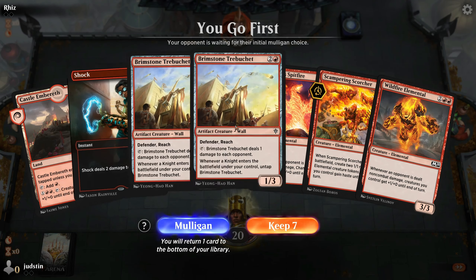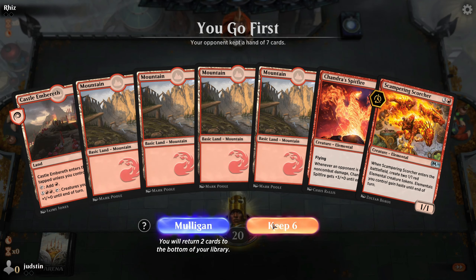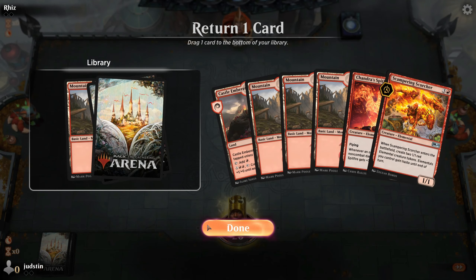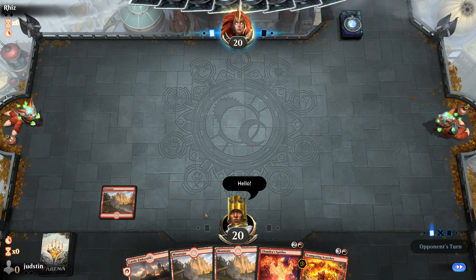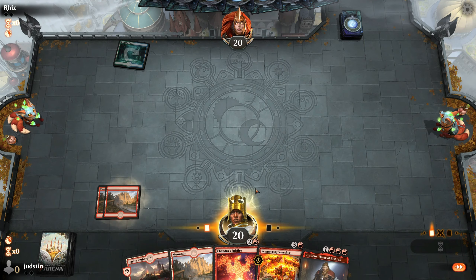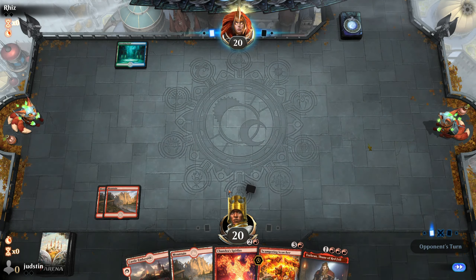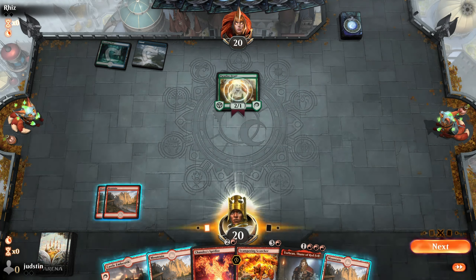We're going to mulligan — we were pretty light on land. Now we're pretty heavy on land so we don't really want to take another hit on the mulligan, so we'll just go with this. Ditch a land. We've got Torbran in hand — that's nice. Play the second land. We're probably going to have to wait until turn 4 for Torbran.